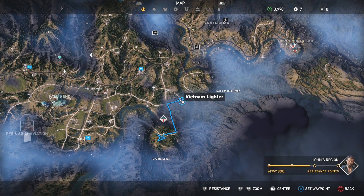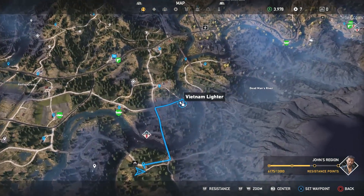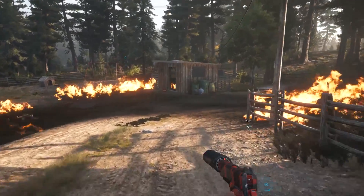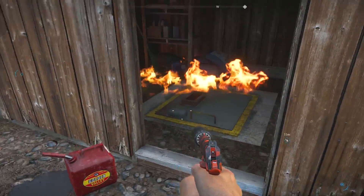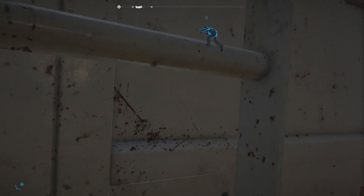Lighter number three is actually northeast of the one you just got, real close. There are a few enemies at this one, so expect a little bit of a fight, but it's not too bad. Head into the shed — watch out for that bee's nest, I actually just noticed that. Drop down the hatch, grab anything you want, but make sure you get the lighter.